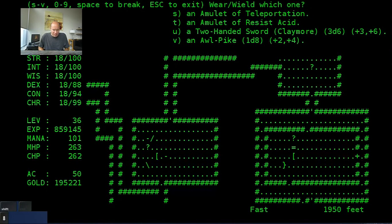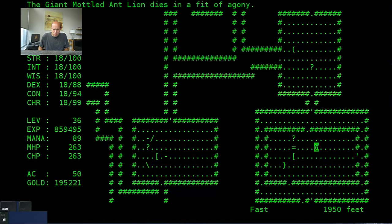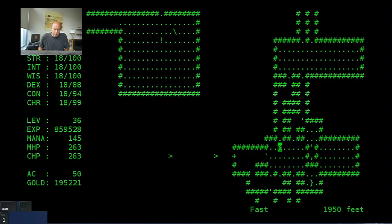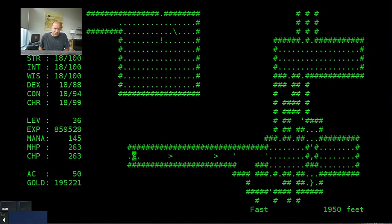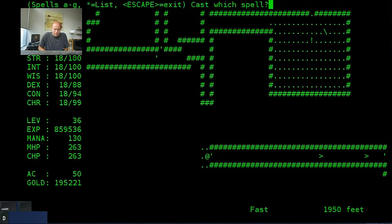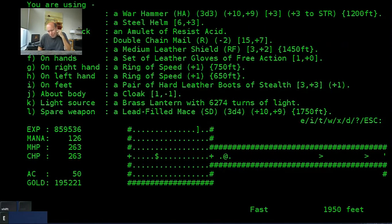Let's just wear the resist acid amulet. Scale — not really interested. No monsters detected. A yeti — what's he guarding? We got something: an iron helm, a young green dragon, and a mature green. Close the door. Mature greens can actually give us problems.